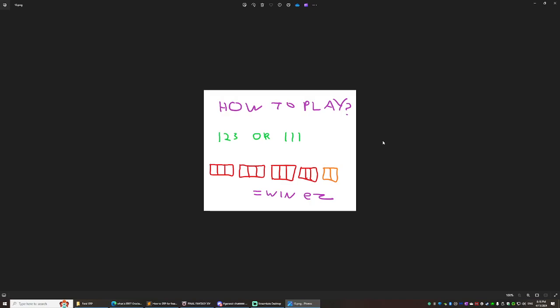Each player is given 13 tiles, and when it's their turn they draw one tile to get 14. All you have to do to win is get four sets of three tiles plus a pair. Sets can be sequential like one-two-three or seven-eight-nine, or all the same tile like one-one-one. The pair can be anything.